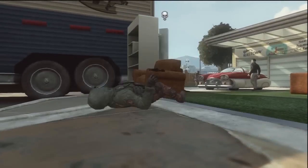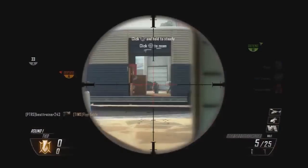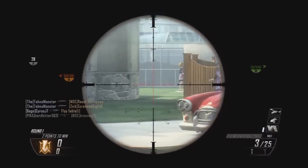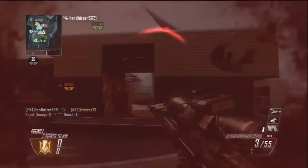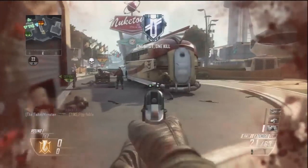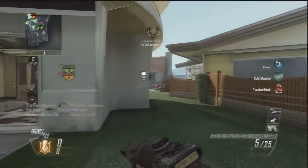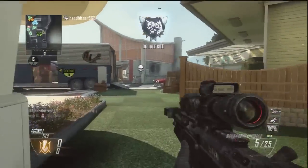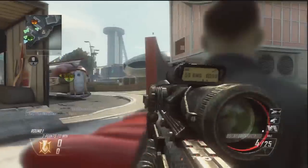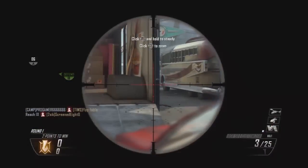I use Variable Zoom on the lower magnification because Nuketown is a small map and I don't want long magnification where I couldn't see everything — I don't want to suffer from tunnel vision. But if you wish to snipe on Nuketown, I would suggest you use the Dragunov SVU-AS because it has lower zoom magnification, it's semi-auto, low recoil, and it's suited to a more aggressive style. The DSR-50 is like the L96 from Black Ops 1 — you need to be patient and accurate.